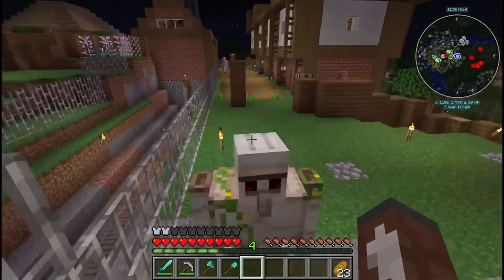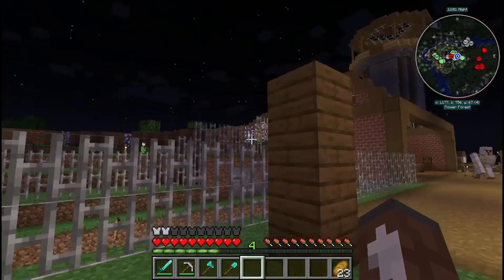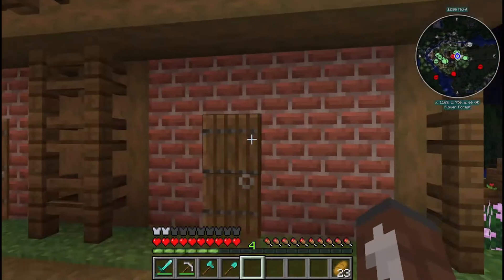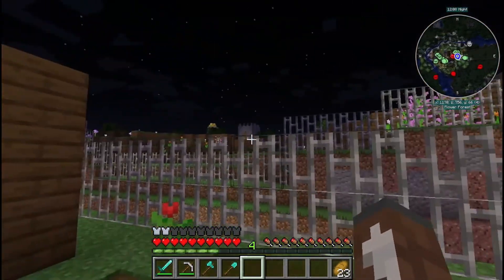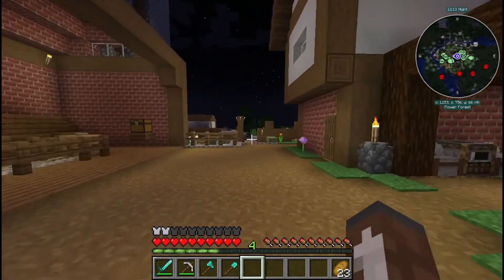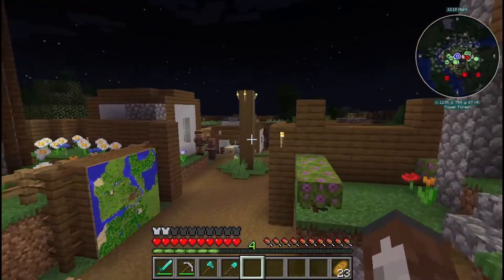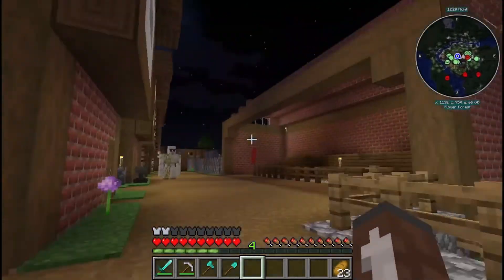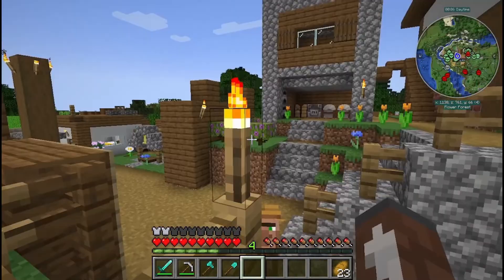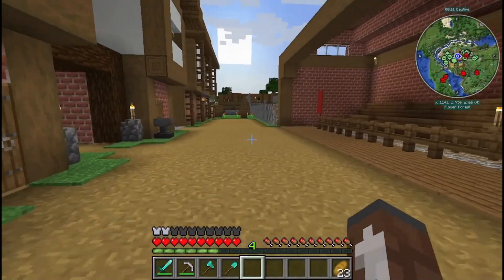So now I've got these guys strolling around, which might be annoying if I accidentally punch a villager, but I think they changed something about that so they don't always get angry. But I heard a witch — that wasn't good. It will also be running a lot smoother now because I'm on a faster PC, but it might lag a bit at the start because it's loading chunks. I'm going to go to sleep and then show you the map in the daylight.